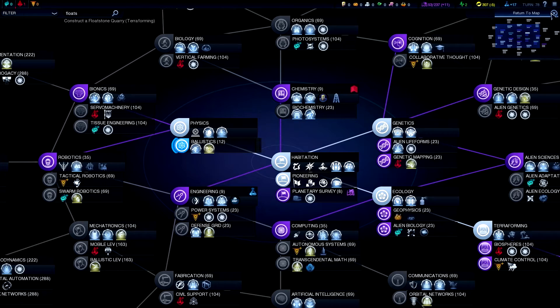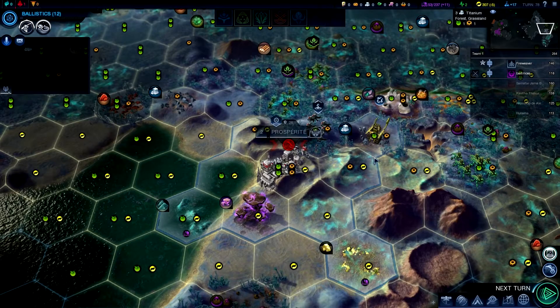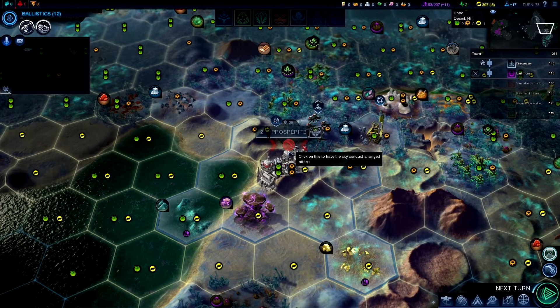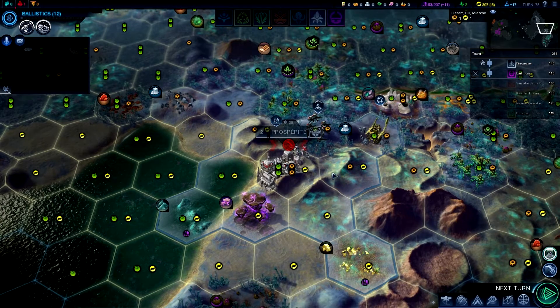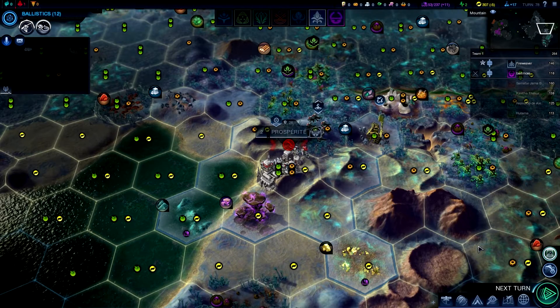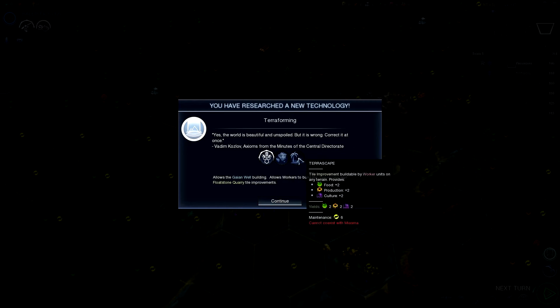Chemistry, engineering — just to be able to get the resources as well. The terra escape, I'm actually very happy about that, because yes, it costs six maintenance, but it's a great tile improvement. And if I can put one down on each of my cities, I can actually afford that. That would be very nice.